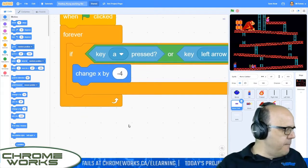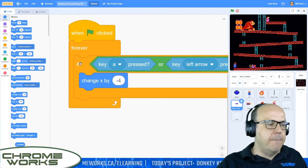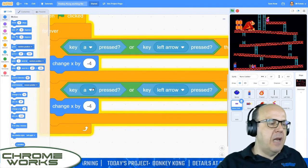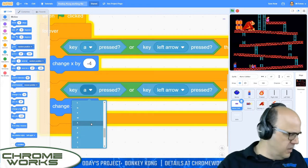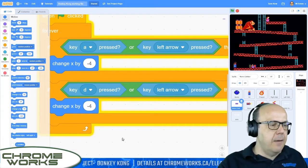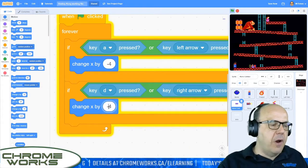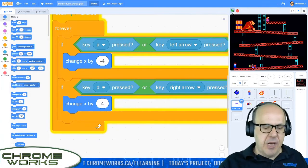Now I'll do the same thing for moving right, but we don't have to reinvent the wheel — let's just duplicate it. Right-click the IF statement and say duplicate, and now I've got a second piece of code. I change 'A' to 'D' which is the key for moving right in WASD, and set the other input to the right arrow key. Then we change our movement by positive four rather than minus four. So now we have a basic game — when I move right and left, you'll see that my little purple slider is sliding across the screen.